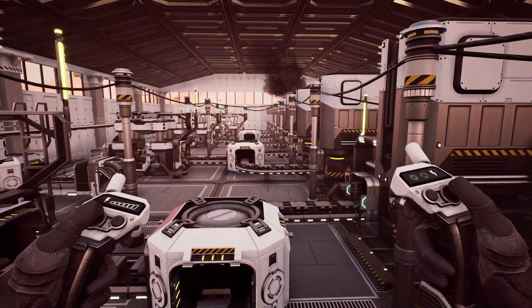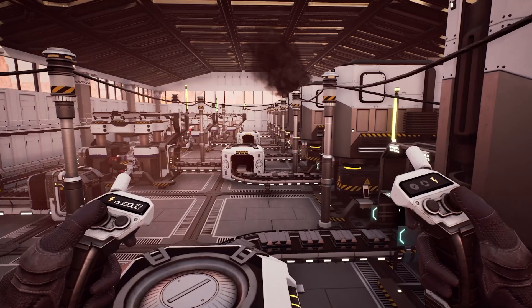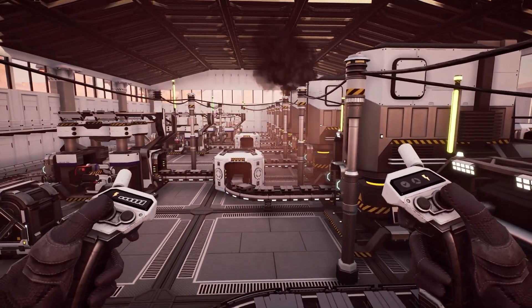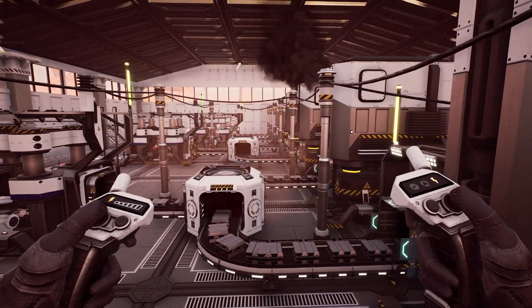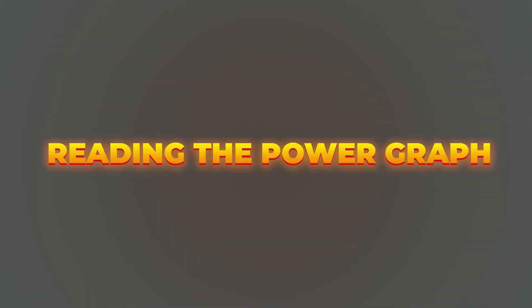Each production machine has a set amount of power that it requires per minute, but it will not consume power if it's idle. That's why it's helpful to see the maximum possible power draw of your grid, and you can see that by reading the power graph.